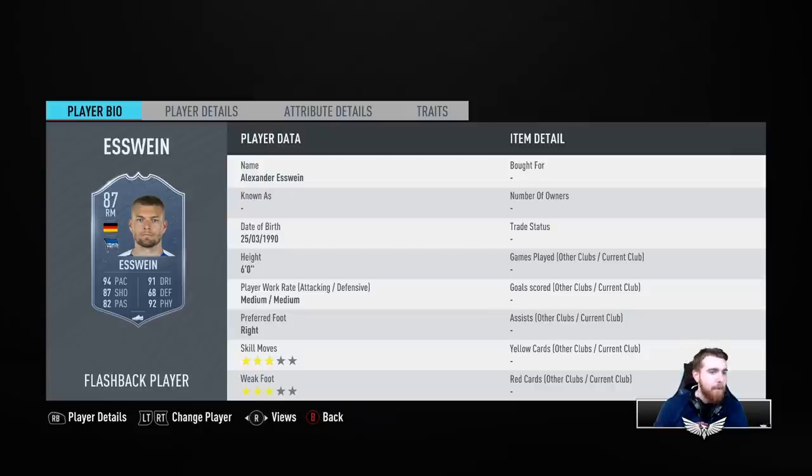It doesn't make any sense. Some people will say it's because it's a flashback, but Aaron Ramsey was a Moments card and he got a five-star weak foot upgrade — so why haven't you done the same for Svine? The last flashback was Bianny and they didn't do it for him either — kept him at double three star. But then Tarapt got a flashback and they upgraded his skills from four to five. Okay, fine — I hate your logic EA, it makes zero sense, but okay.